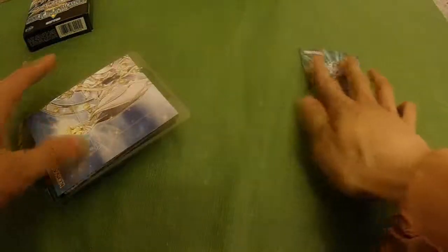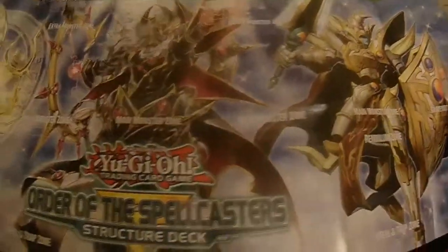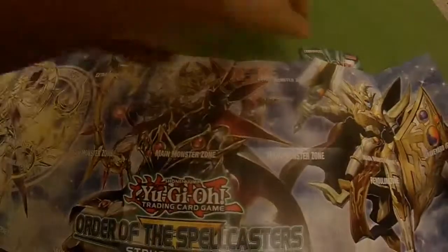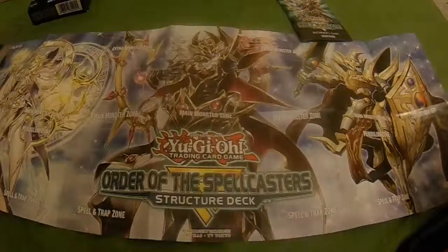Next we got the playmat. It would be cool if Konami did make these paper playmats. The front looks great, and the back just tells you a bunch of combos you can do. Also mentions Savage Strike and Dark Neostorm — that set's going to be lit. Anyway, for the purpose of the video we're opening up the structure deck, so I'll put this in the background and get into the cards.